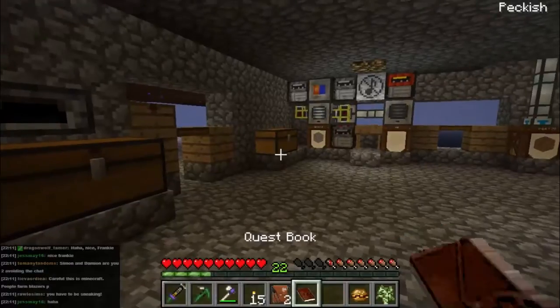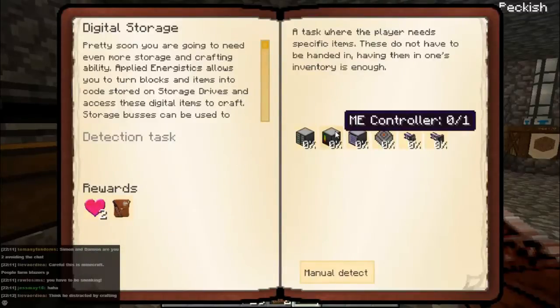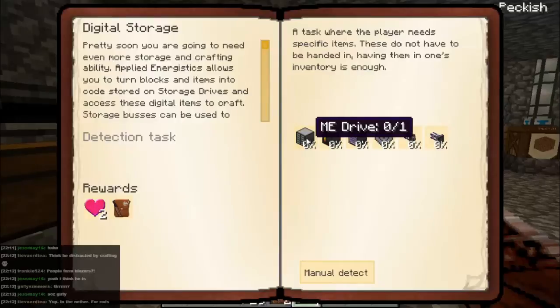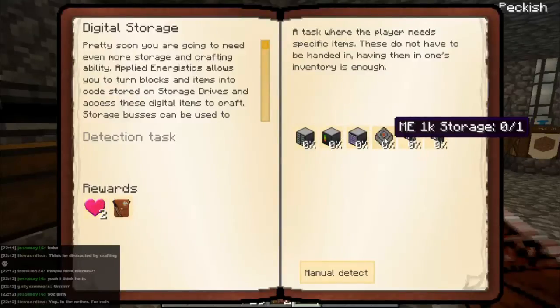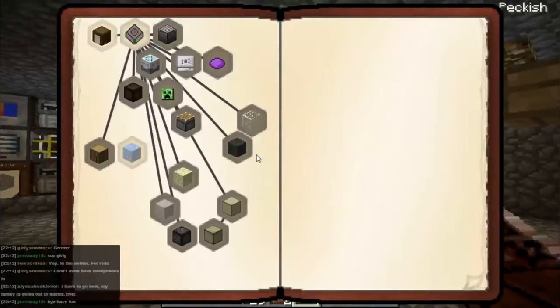Let's have a quick look at this book - that one's completed, got the reward. So the next one is digital storage, and this is a bigger one so we'll take some more time doing this one later on. The mods in Agrarian Skies actually allow you to store stuff as data. This quest here is going to make the basic stuff for storage: the ME drive, ME controller, crafting terminal, storage, and these buses allow you to create a computer that lets you put all your stuff in there, and then you can set up programs that will make patterns for you. I'll do that one later on, that's quite a big one.